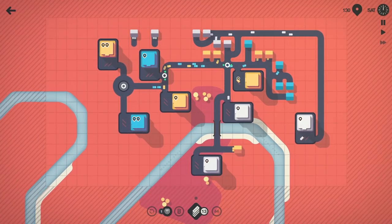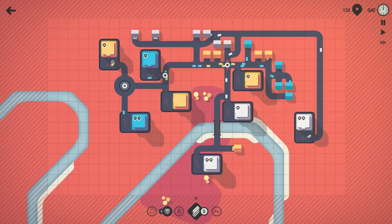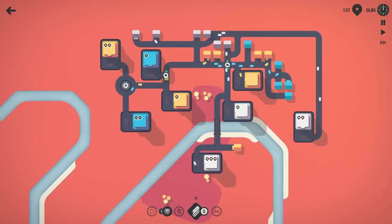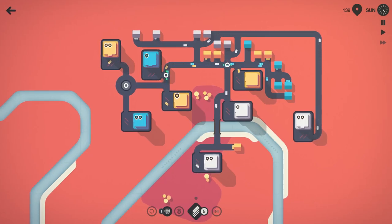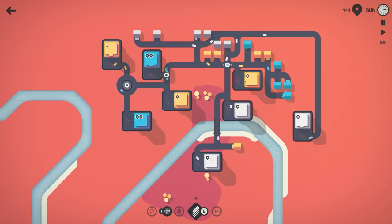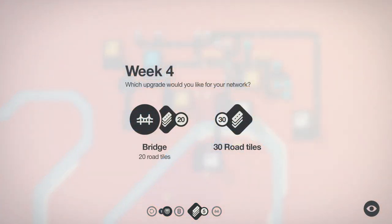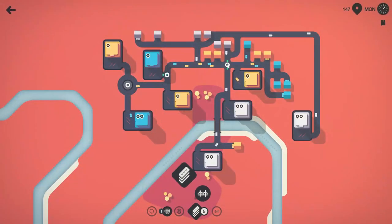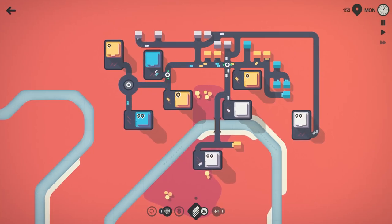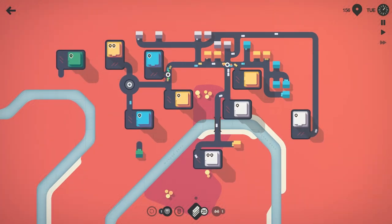We'll swing these guys down and have them come over and hook in like that, bring the road down like that. It's Sunday already — 142, 144 people moved here in Moscow. We're doing okay, not too shabby. We got one motorway, 25 road tiles, and one bridge, so if we have something on the western island we should be able to pick it up. We've got green spawning in now.